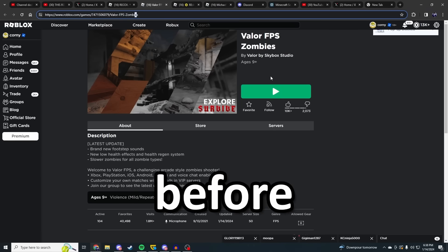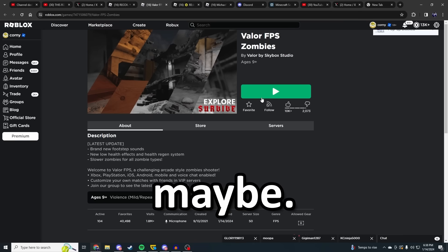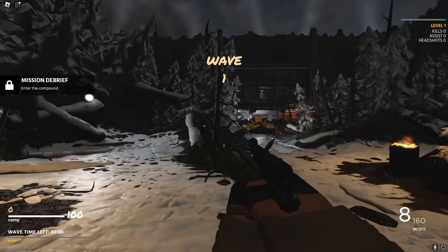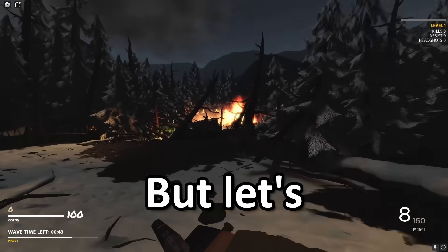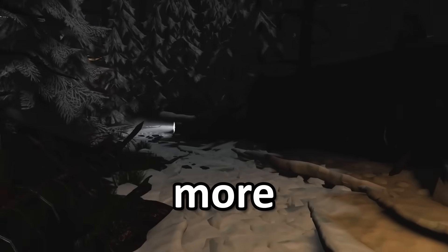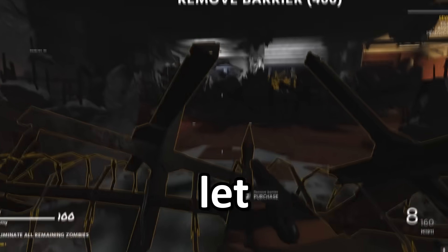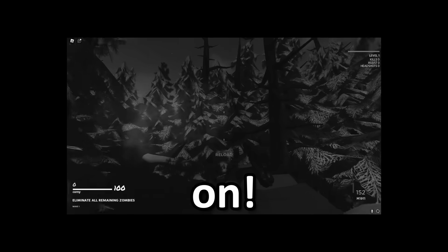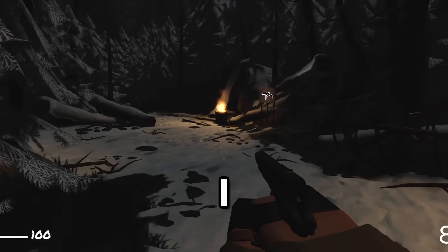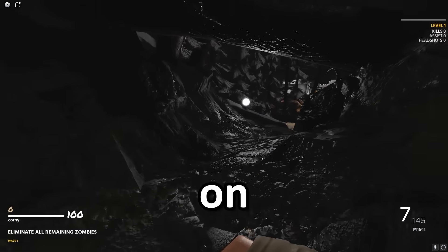Valor FPS Zombies — I have played this one before and had mixed reviews, but it's been updated recently so maybe it improved. This kind of gives me more newer Call of Duty vibes — it has a little objective, all lit up nicely. But unlike Recoil Zombies, let's see if the zombies are any better. Five minutes later — wave one and we haven't seen anything. There they are... they're stuck. I can't even hit them. I think it's safe to say which game is coming in last. I guess we're just going to move on to the next game.